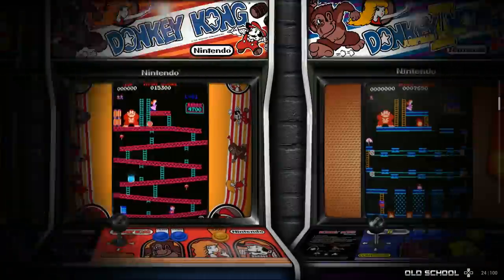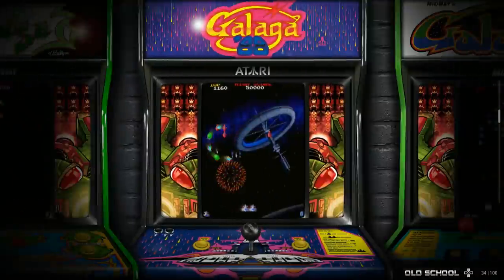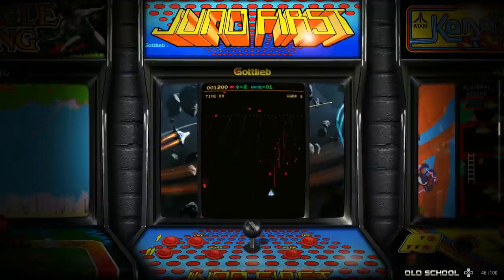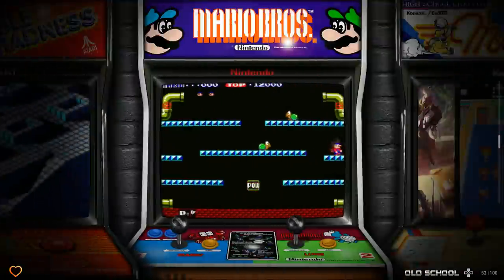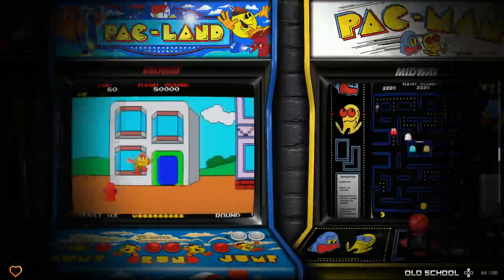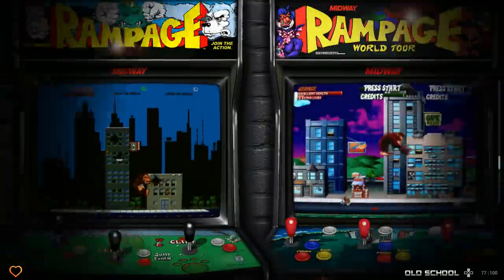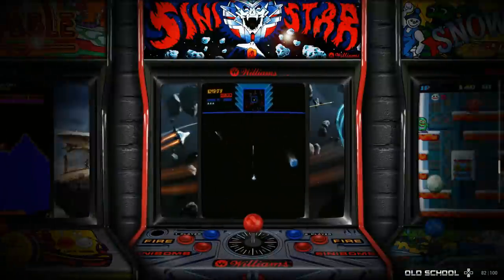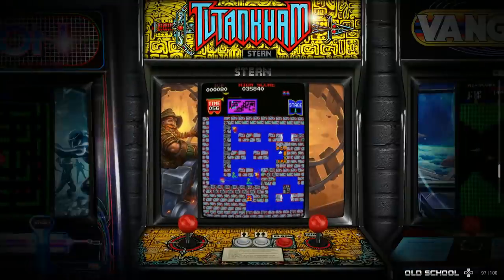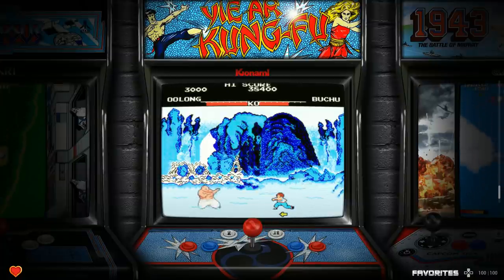You do have Dragon's Lair and Space Ace for the Daphne games, in case you were wondering. Another question I saw: does it have pinball games? If it does, it's maybe one or two — it definitely doesn't have Pinball FX, Virtual Pinball, or Future Pinball. None of that is here. There are some CoinOps Next 2 builds that have pinball in them. There's your Space Ace. Remember I started this video showing the Favorites — you can add or remove favorites really easily. That's the whole collection overview; let's go into the details.